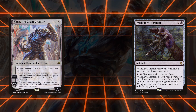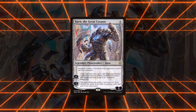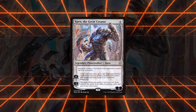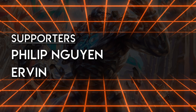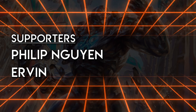Finally, Wishclaw Talisman has a neat interaction with Karn where the normal downside of gifting it to your opponent is negated since Karn's static ability prevents them from activating it — just make sure that doesn't backfire if they can deal with Karn. There are of course many other potential artifacts that could be paired with Karn and there will be more in the future, but the ones covered here are the best options. I hope you've enjoyed this spotlight on Karn the Great Creator. If you want to see other spotlight videos covering other cards, please share your thoughts in the comments.